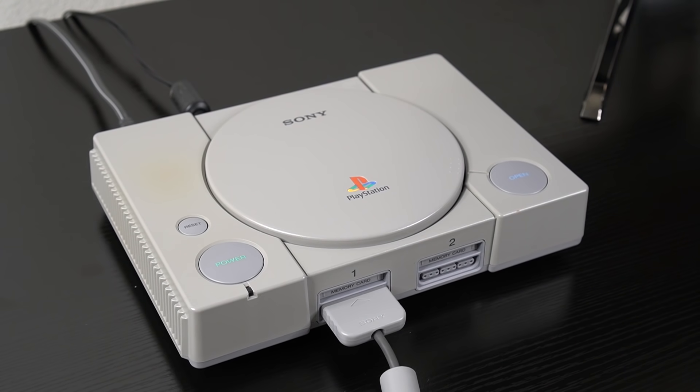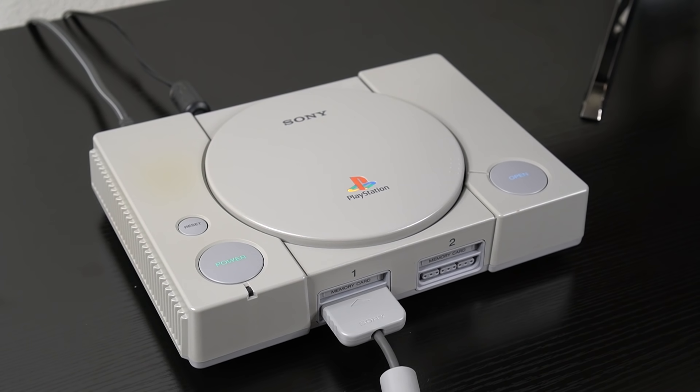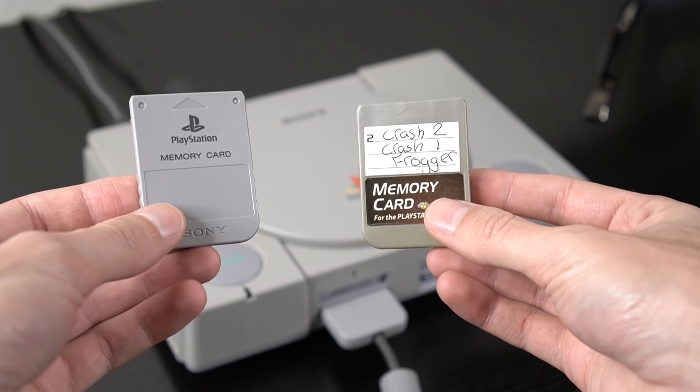Welcome back everyone to another tips and tricks video for your PlayStation, where today we're actually going to be looking at a secret feature that nobody ever knew about on the original PlayStation 1. This secret has to do with the PS1 memory card, which is where game data and save files are kept when you're not using the system.